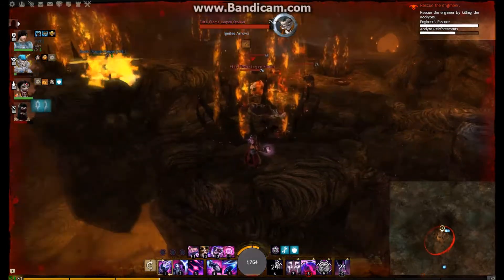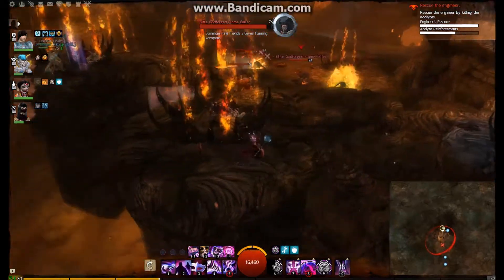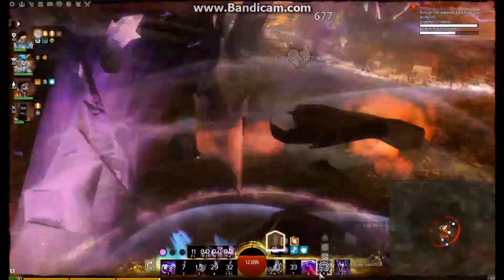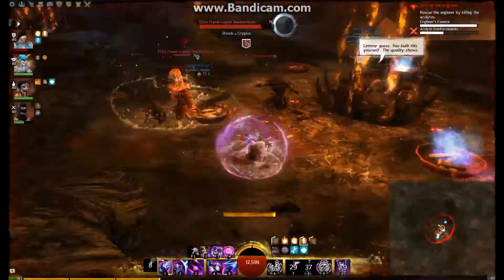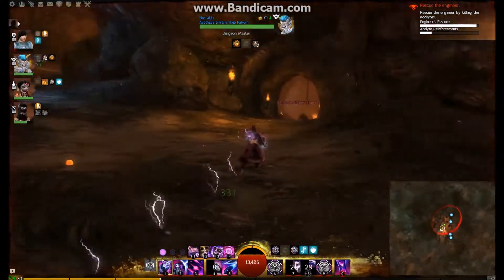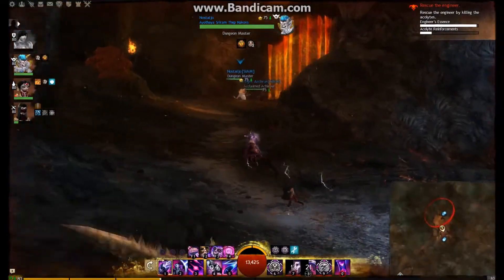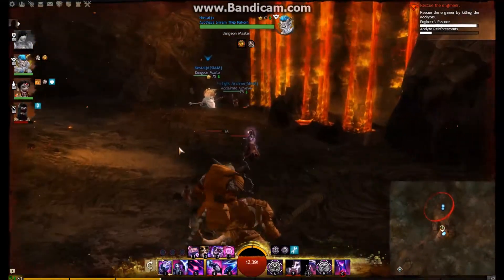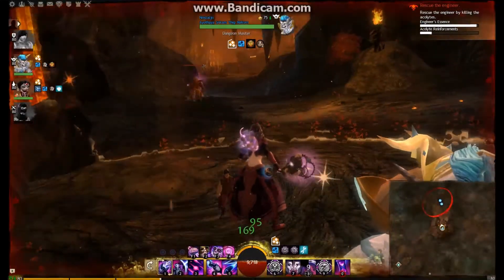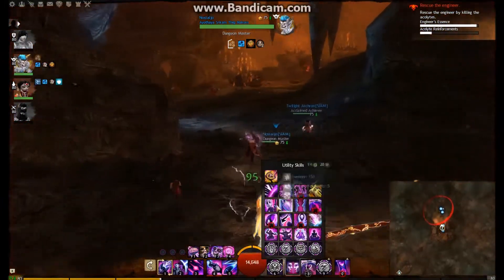We're waiting for the acolytes to respawn - you get two waves you need to kill. As a Mesmer I'm not very effective against these particular characters since I rely on confusion and these guys don't activate skills. I'm just creating clones as alternate targets. You used to be able to hide down the side but that's been blocked off. Now we hide up here - far enough away that enemies back off. We've killed ten acolytes; we need two more from the next wave. A third wave of five spawns but you only need to kill two.